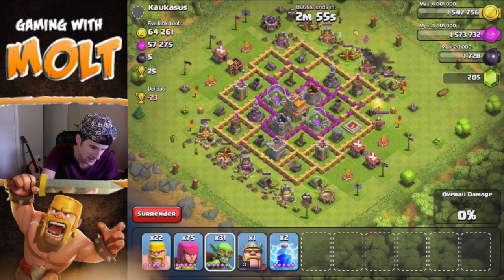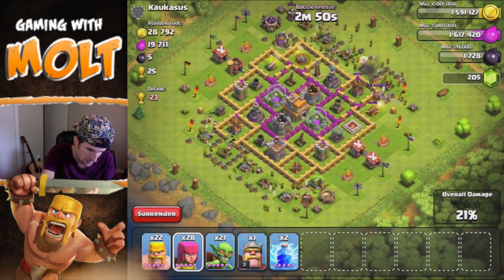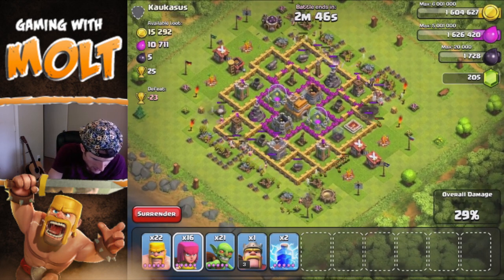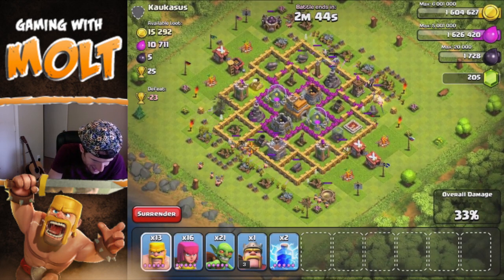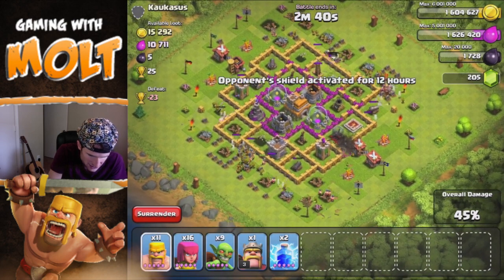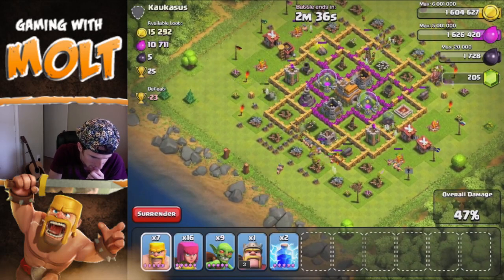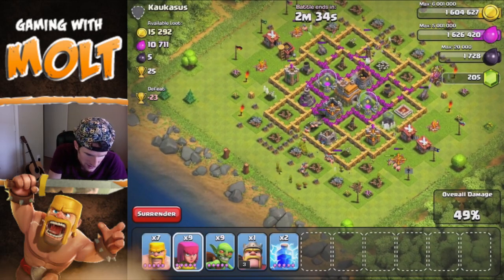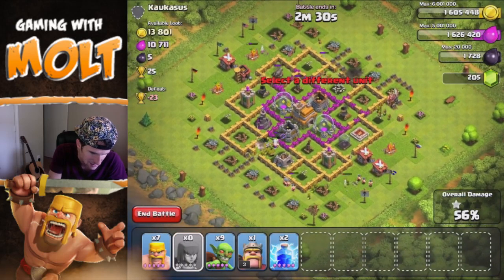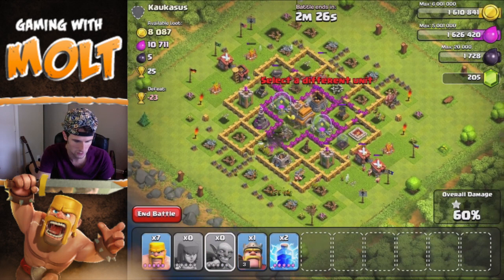We're gonna drop off our barbarians as always as a good meat shield. We're gonna throw in some goblins to do their double damage to all those resources, and then throw in some archers to help come up around the outside. It looks like we have enough to upgrade our cannon now. There's about 15,000 gold in those mines and pumps in the middle of the base, but those goblins are about to get taken out. The archers are heading in there and getting the rest of that gold for us.